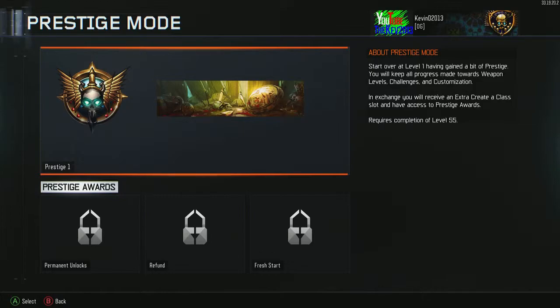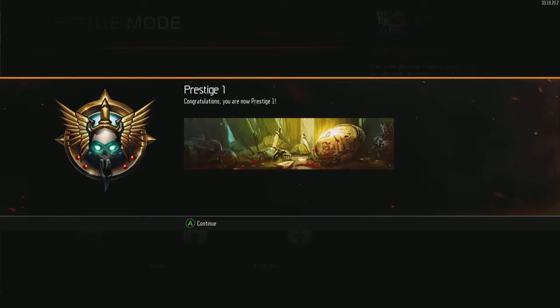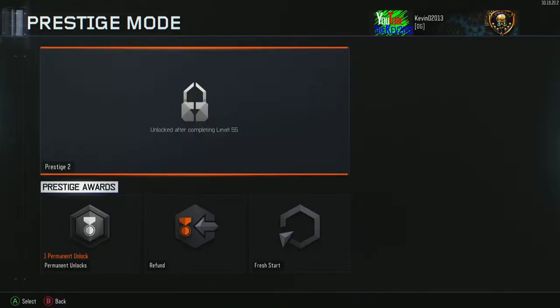Start over at level one — having gained a bit of prestige, you will keep all progress made towards weapon levels, challenges, and customization. I like that — I thought we lost some of this stuff. In exchange, you will receive an extra Create-a-Class slot and have access to prestige awards. Requires completion at level 55. We are going to enter prestige one. Congratulations, you are now Prestige 1!